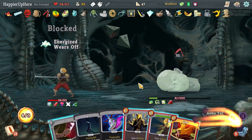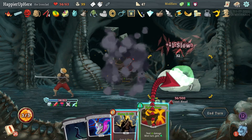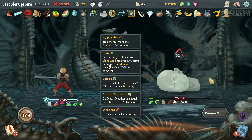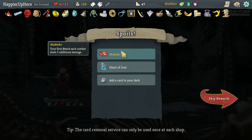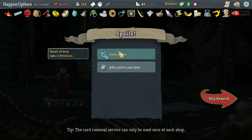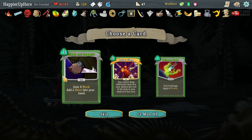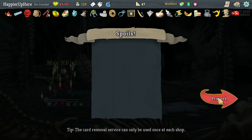Too bad I can't use Feed, but perfecting is more important. We got Akabiko — your first attack each combat deals eight additional damage — that's my 25th relic. As well as Heart of Iron — that's really good, 12 Metallicize together with the Sacred Bark and the nine plated armor. That might actually allow me to perfect the boss. I already have those two. Let me take the max HP — I also healed back to more than half HP so I'll miss out on the extra strength.